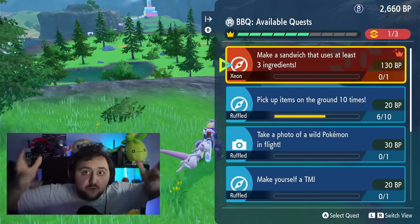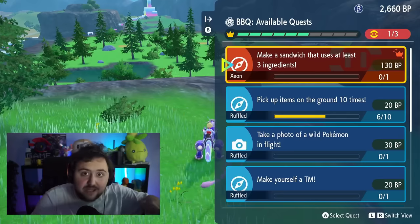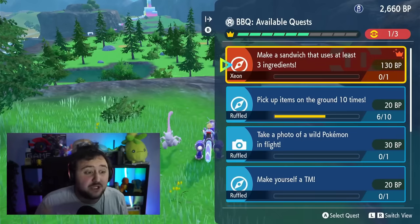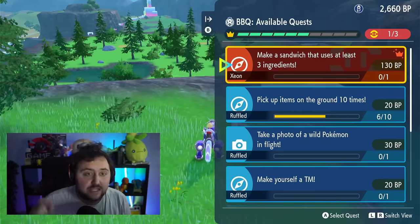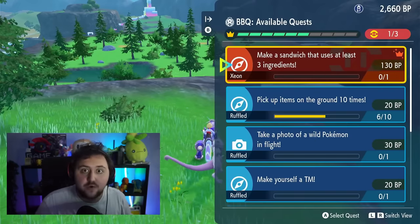Starter Pokemon are not actually going to spawn until you upgrade your Pokemon League Club. Once you've upgraded it, it costs like 3,000 BP, which takes a long time if you're playing solo. So I'm going to give you a few tips on how to get these things, whether you're playing solo or in a group.